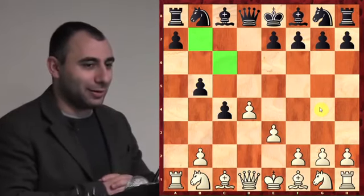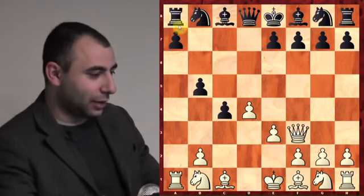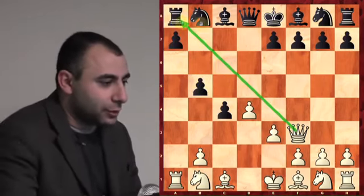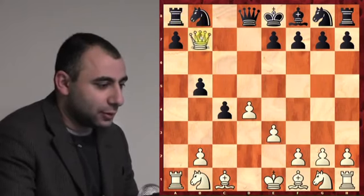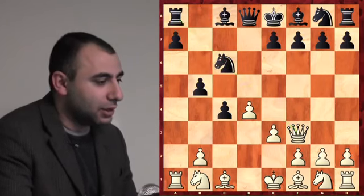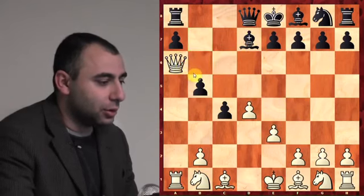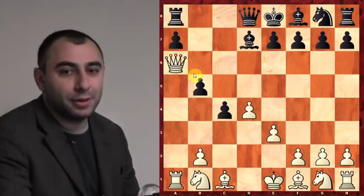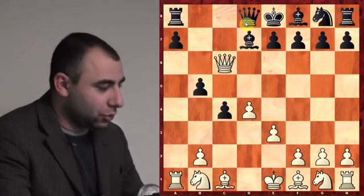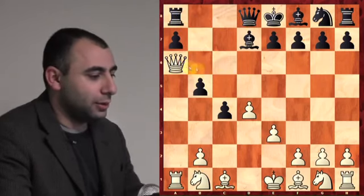The winning move is Queen f3 — attacking the rook along the weak diagonal. He cannot protect the rook. If he plays bishop b7, you just take the bishop. So he has to play knight c6, but then you simply take. Check — bishop d7, queen a6, and white is up a piece. If you take the rook immediately, the queen is already protecting it, so you just go to a6 and you're up a knight.